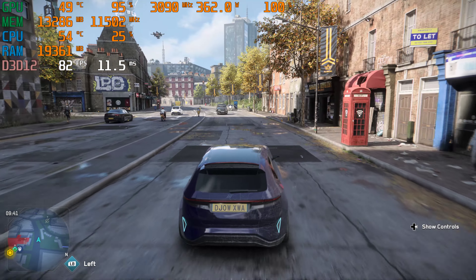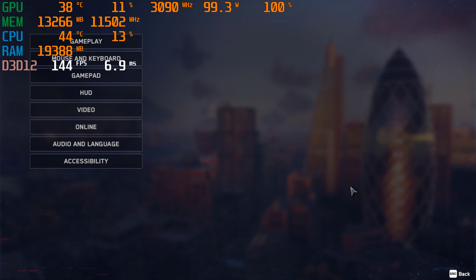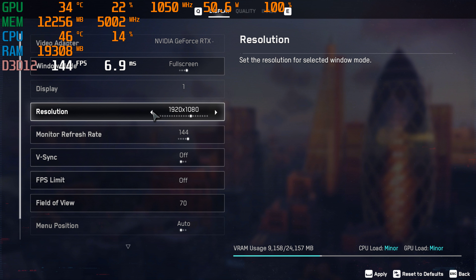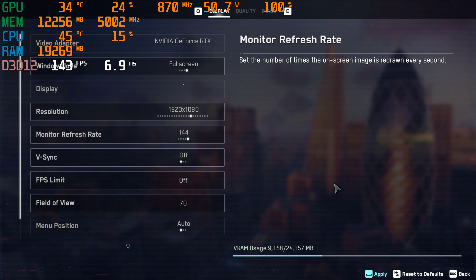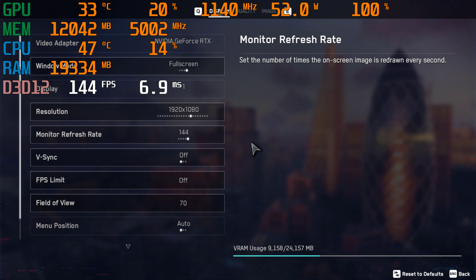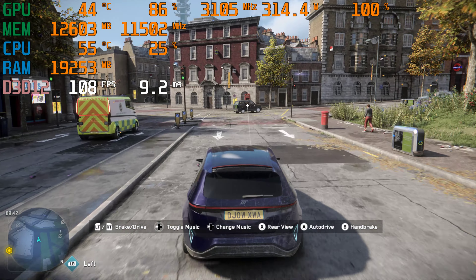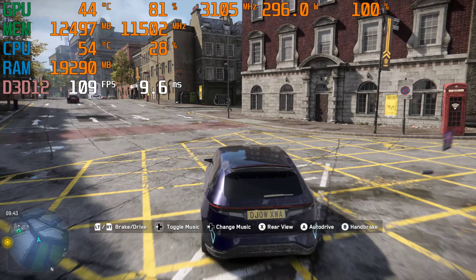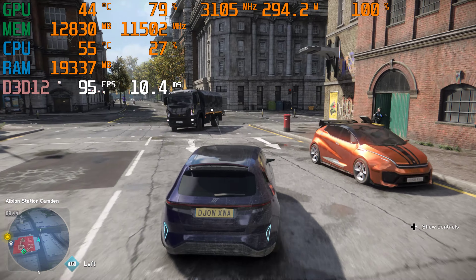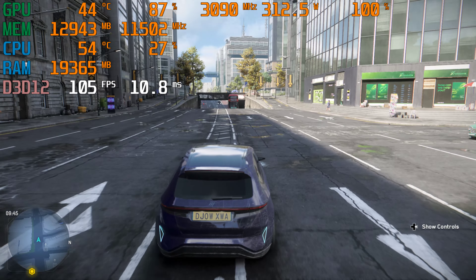And again, that's without DLSS assisting the graphics on an RTX 4090 GPU. Okay, so now let's go to 1080p to really test my i9-13900KF processor. About 100 frames per second — looks like about 108, 109. Again, depending on the scene and what's being shown, but roughly 100 frames per second average.